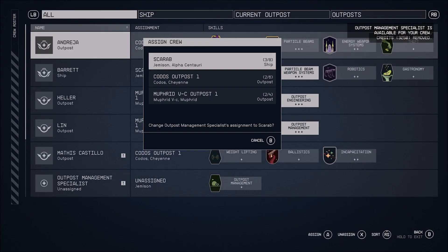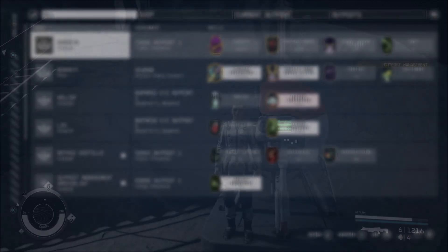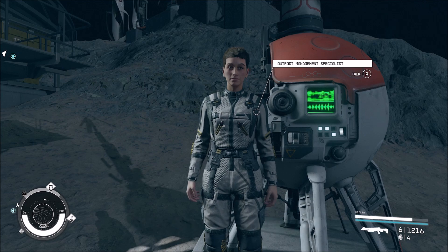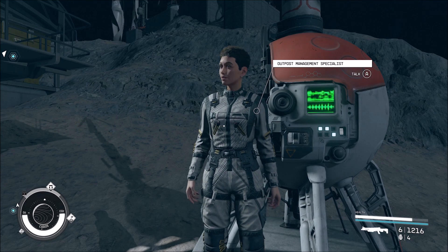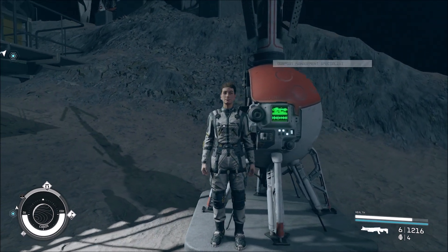These crew members are literally only for ships or outposts. Luckily, as soon as you hire them it'll bring up your menu to assign them wherever you want. That's pretty much all there is to it, and it can help you out if you're struggling to fill the right position, especially in an outpost.